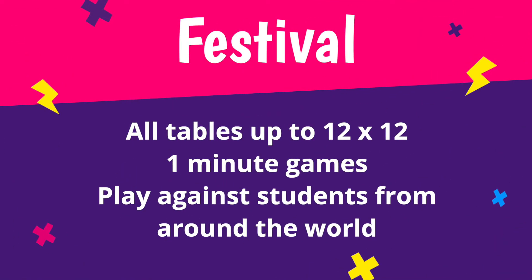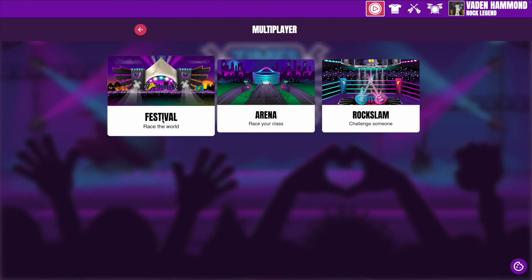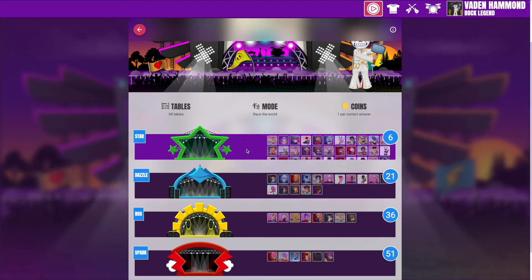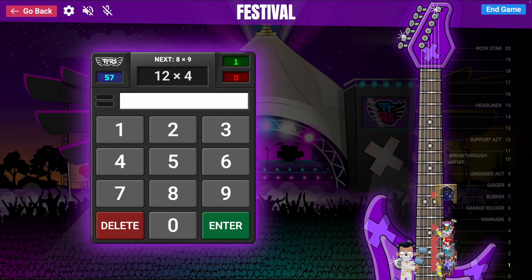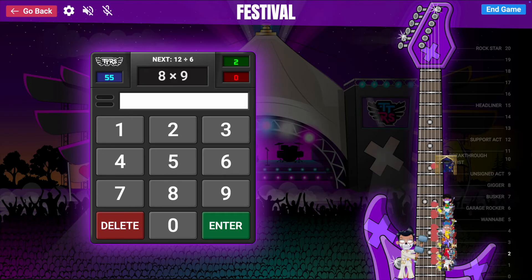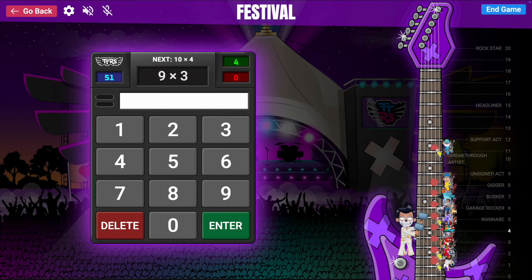Festival. Now it's time for pupils to get on stage and take on other pupils from around the world, answering questions up to 12x12. Each multiplayer festival game is one minute long and pupils earn one coin per correct answer, although the real incentive is seeing whether you can be a world champion.